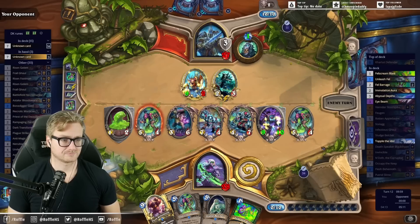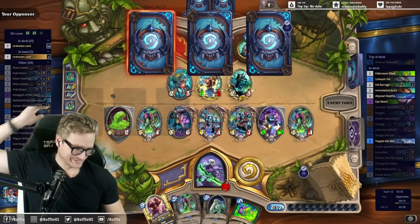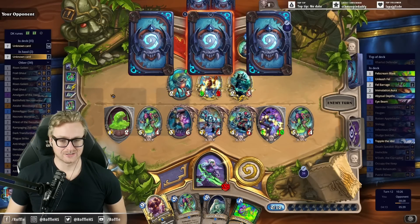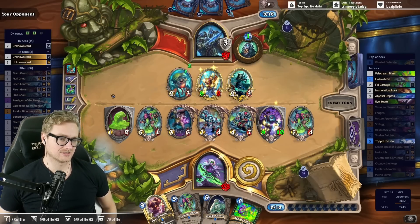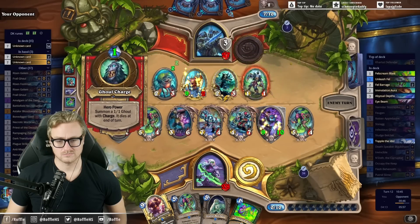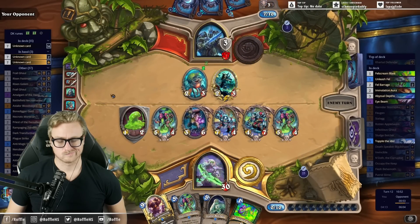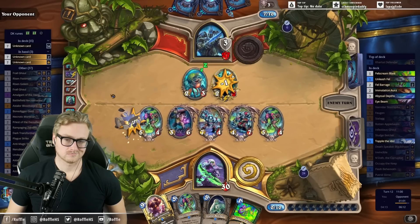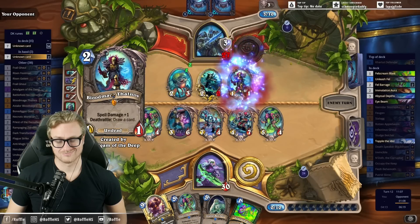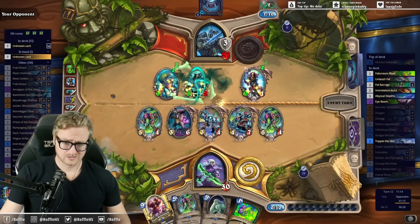Should be in a pretty good spot from here. Is Merogar himself undead? That would be a pretty nutty synergy. I haven't seen a lot of Amalgam being run in this deck, but it feels like there are a lot of really big woofs when it comes to undead minions.